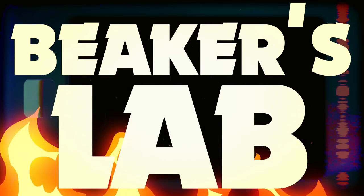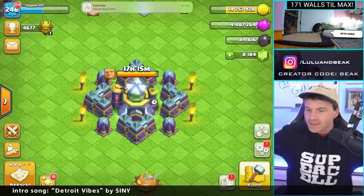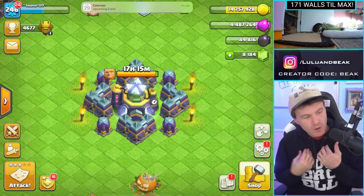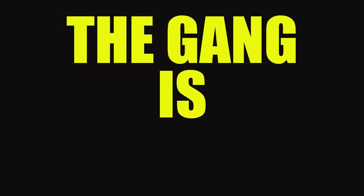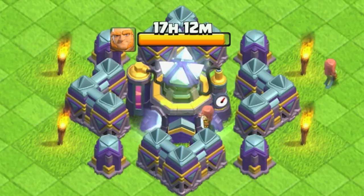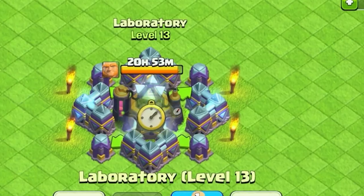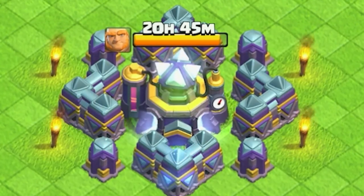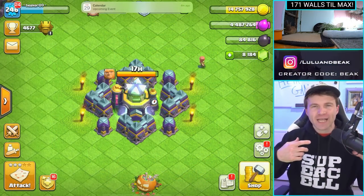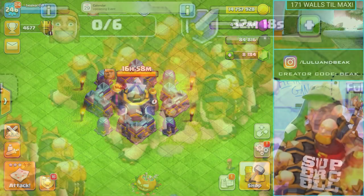Hi guys, welcome back to the show — it's Beaker's Lab, the gang is back! I'm your host Beaker, we got Melian Pie up there, one of them sleeping, one of them eating snacks. You guys see the village girl? We just hit this milestone, which means we're about to get the highest level giants. I didn't expect to be excited about giants ever, but these things look sick — have you guys seen them from the sneak peeks?